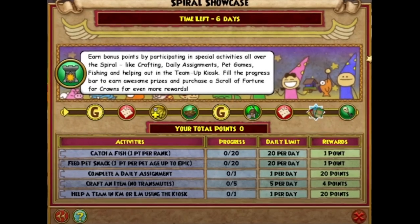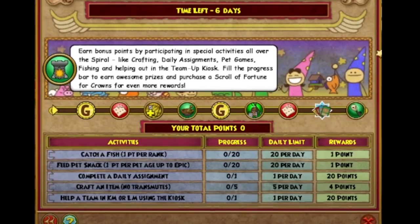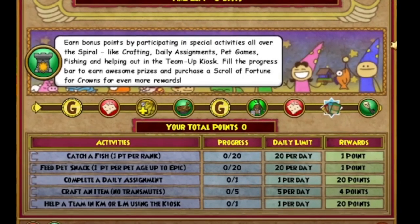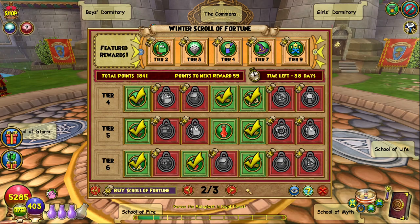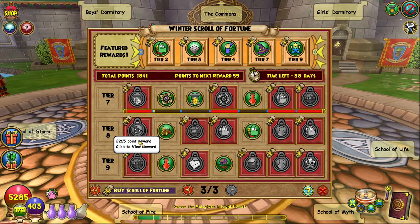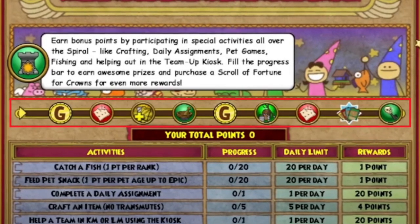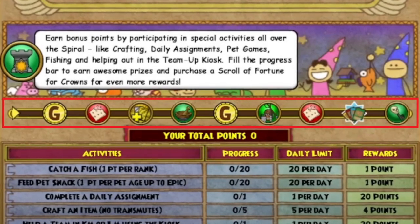Let's quickly break down how to get points in the Spiral Showcase. You get 100 points per day, and you can earn 20 points total for each activity, which include fishing, feeding a pet snacks, doing a daily assignment, crafting five items, and helping others through team-up. Any points you earn during the event also count toward your point total in the Scroll of Fortune. At different point tiers you can redeem rewards including gold, low-level snacks and mega snacks, treasure cards, reagents, a minor fishing elixir, a Professor's Horde Pack, and a Golden Skeleton Key.